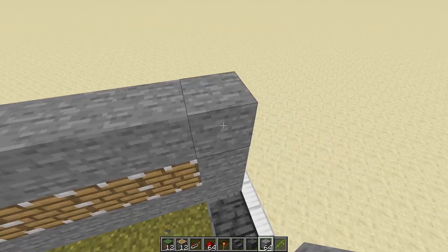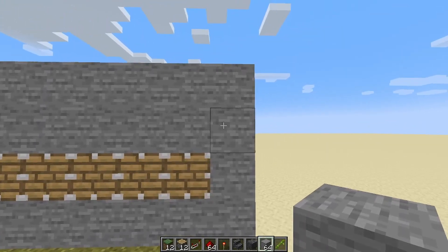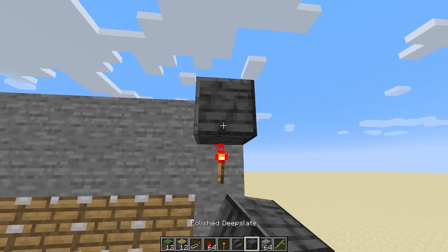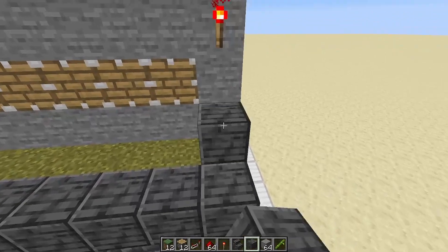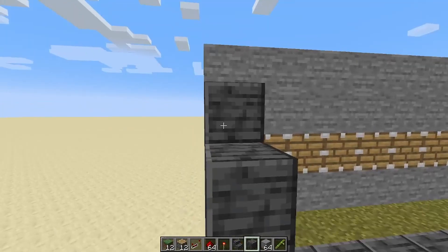Now we go two more building blocks above the pistons. And on the side here, on the block above the pistons, we place a torch, and then a building block just like that. Then fill the rest of this wall in, and on this side we can go ahead and fill this wall in as well.